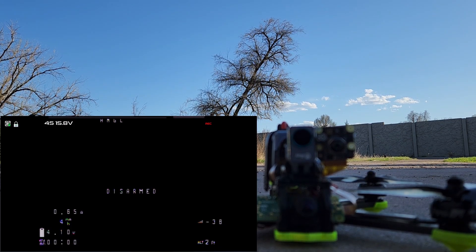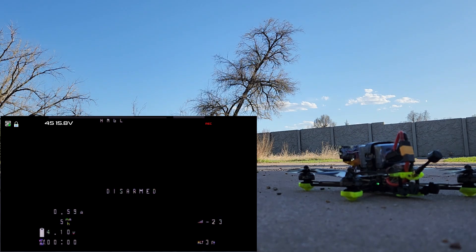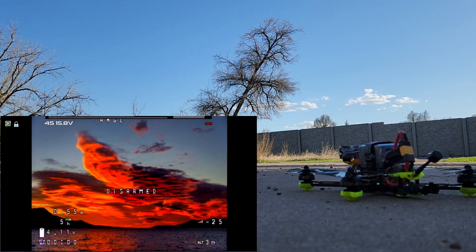Let's see if the OS is booted yet — it doesn't look like it. Once the OS boots you should see both the thermal camera and the visible light camera overlaid on top of each other. Here we go, we're on the desktop now.